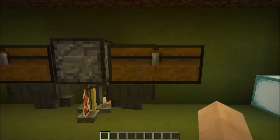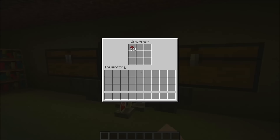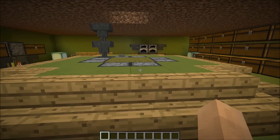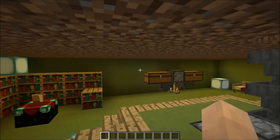We also have semi-automatic brewing which automatically refills the water bottles, and you can refill nether wart using this dropper. That's pretty much it, but you can add whatever you want really. I didn't actually add in a full armory section, but I guess that's what those chests are for.